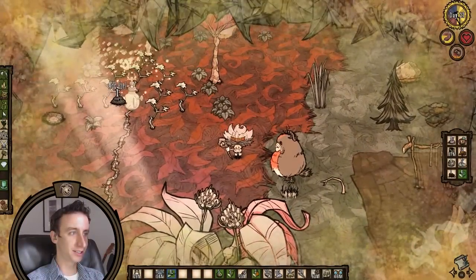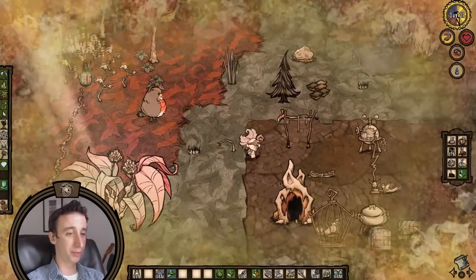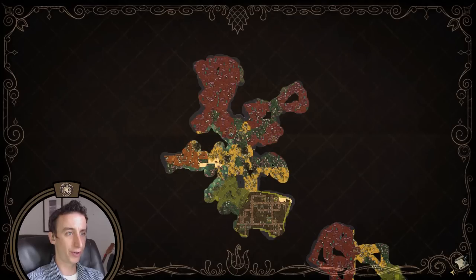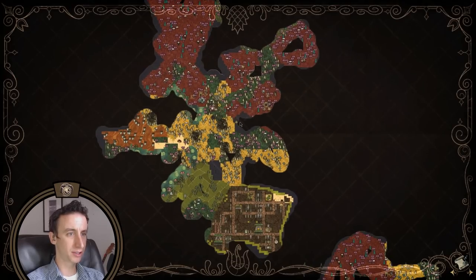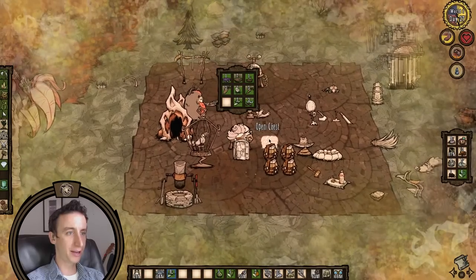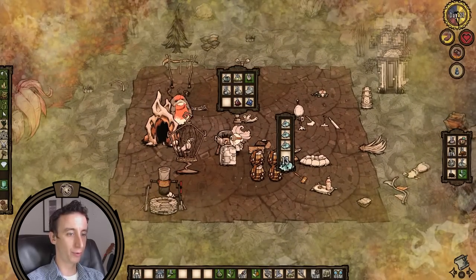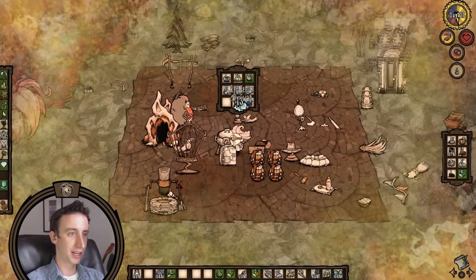Come on nettles, grow, damn you. I've been waiting for so long. I should probably go back into the forest and grab some more nettles. We haven't even mapped out all the deep forest around here. We do have enough nettles to see us through. If we wanted to go to the Puglisk Island and get more nettles.